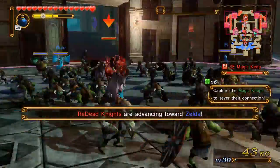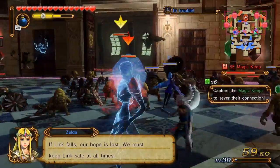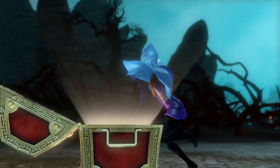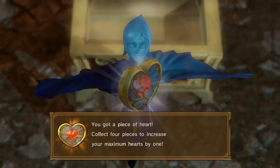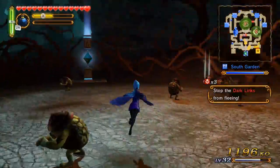Yes, I did just call them tentacle thorn vines - don't judge me. I found it guys: if you go to the south square down here, the south garden, defeat all the enemies here. It's probably it - yep, the Piece of Heart. Not that hard honestly. Fi makes short work of the shield mob ones around here, so it's not difficult to just wipe them all out.